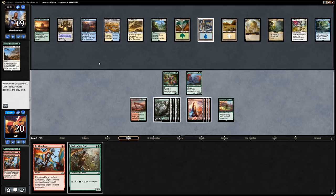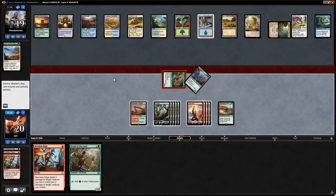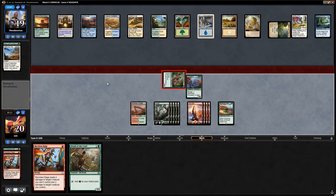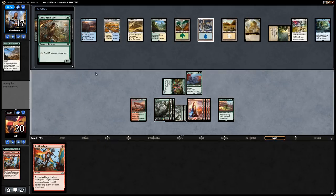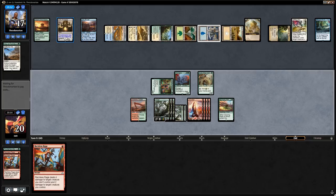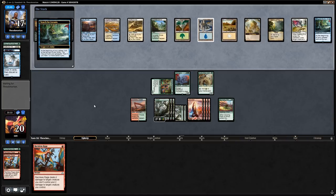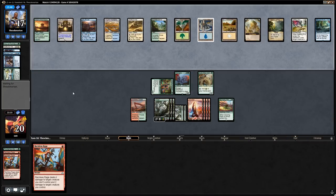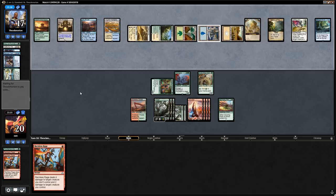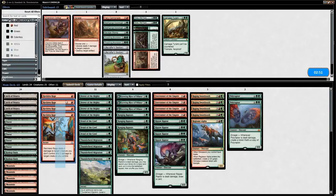We get in for two, play Druid, say go. End of turn, opponent uses something — Pull from Tomorrow. Opponent draws seven and then can Approach for the win. Opponent is on a Bant Ramp deck with no creatures besides Hour of Promise. Drawing three of our only removal spells was pretty unfortunate. Let's see if we can do better post-sideboard — still going to be an uphill battle since we're not splashing blue for Negate. Let's get these Reckless Rages out. Abrade can potentially get rid of a Compass, Brontodon goes in first. Ranging Raptors looks weak with no opponent creatures. Nissa is the card we're most interested in.